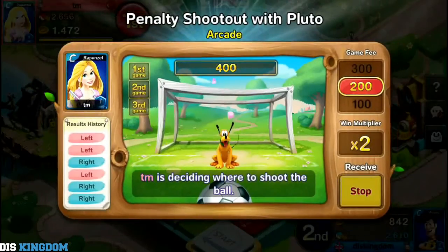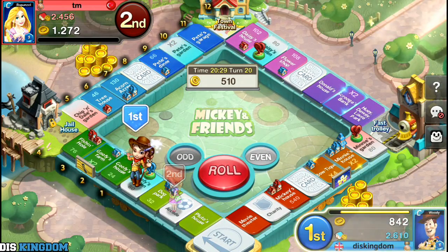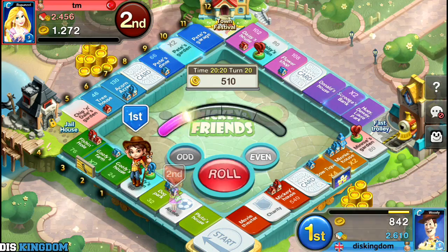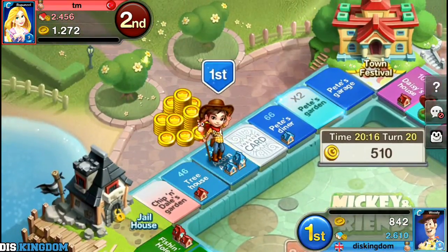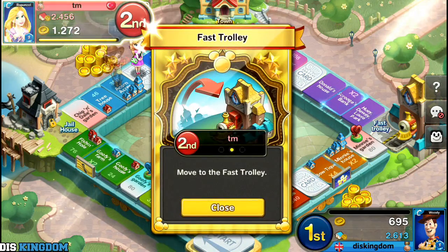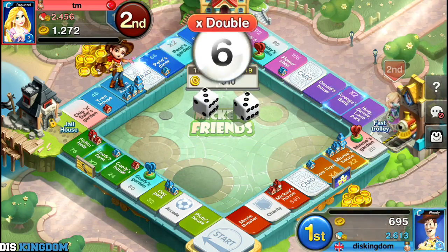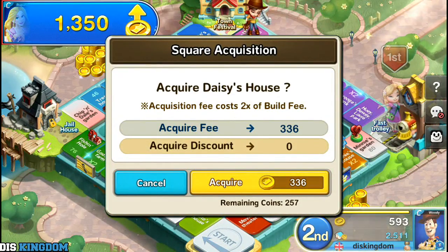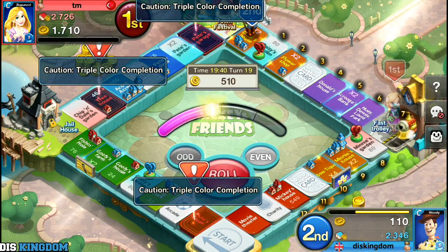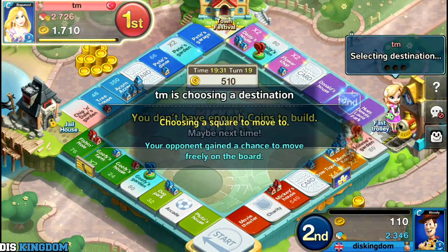He's deciding where to shoot the ball — oh he lost, does that mean I get a free go? I got a seven so I want to put a hotel on that one. I feel like my money is running out — he has got a lot more money than I have. He's now moving to the fast trolley. I want to acquire that — put some double rows on it. I've lost track of what I'm supposed to be doing.